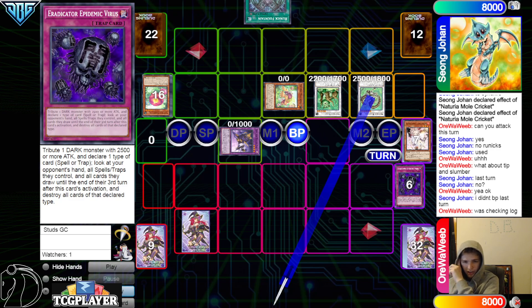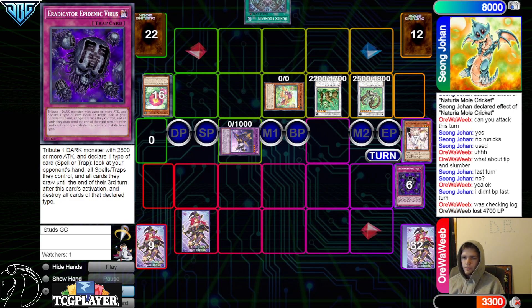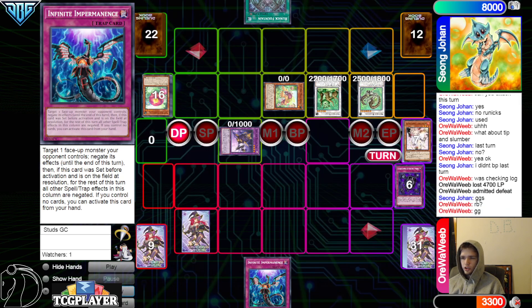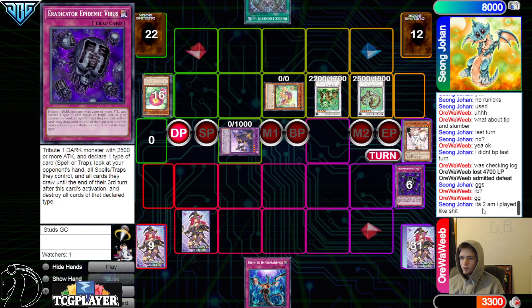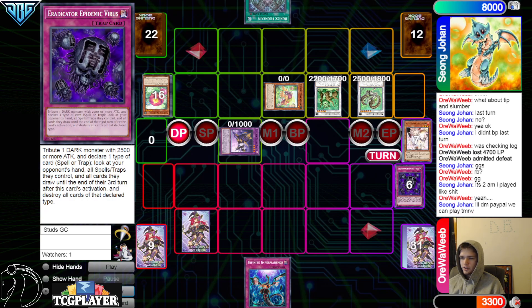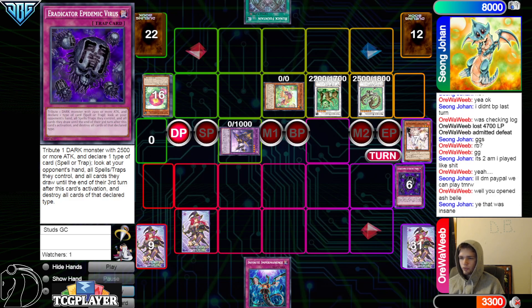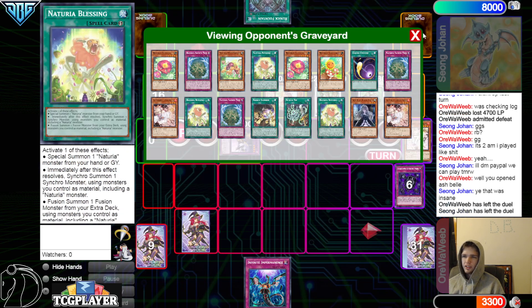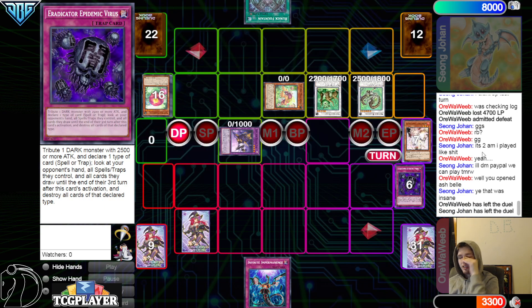Those were the last turns during draw phase. They attack — that's 47. Then set Imperm — that's not gonna do anything. GGs! They said wow, I played bad, and the reply was yeah, you know you did. That's why I want the run back. I'll DM PayPal, we can play tomorrow.